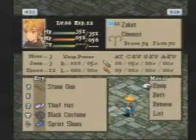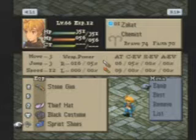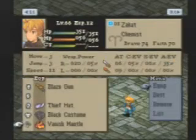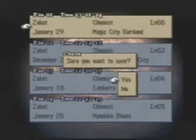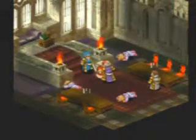Hello everyone, welcome back to Solo Chemist. We are blazing through the story stuff now that we've gotten our farming done. We have the Marooned Holy City battles — not sure how many, maybe three or four. We stocked up on our potions, going back to our blaze gun vanish mantle combo, and we're going to equip change. The first battle is some generics.